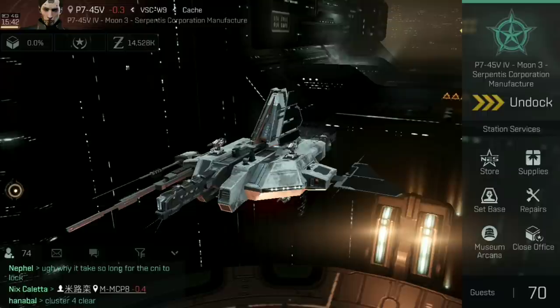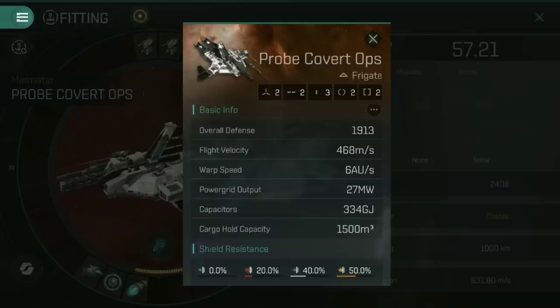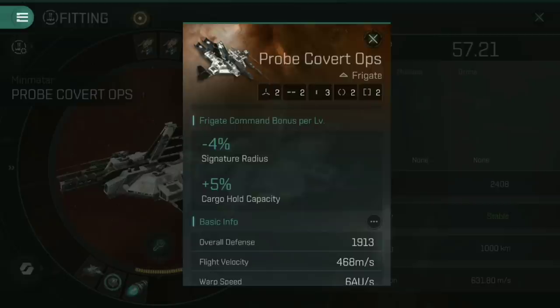Let's have a look at the Probe Covert Ops, which I've touched on briefly in my rigs video. This starts off with a basic cargo hold capacity of 1,500 meters cubed, but for every level in Frigate Command you get an additional plus 5% cargo hold capacity. The Imicus Covert Ops does get 8% per level, so if you're after raw cargo hold capacity, the Imicus Covert Ops is the better of the two. That said, the Probe Covert Ops also has a reduction to its signature radius, giving it a few other uses beyond just cargo running.